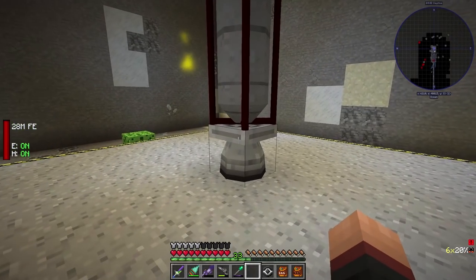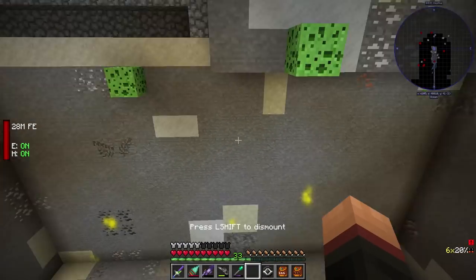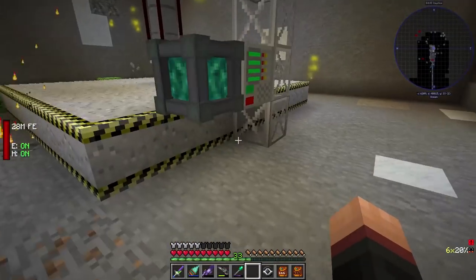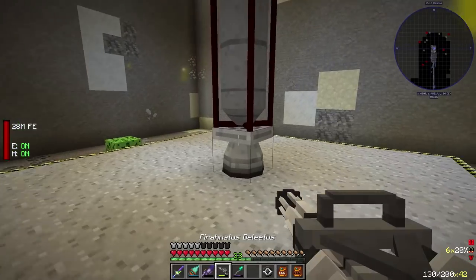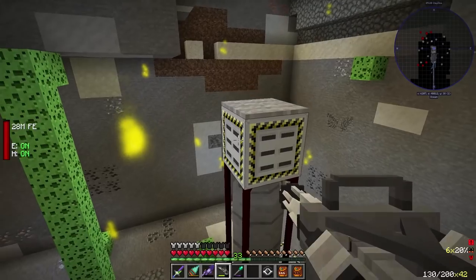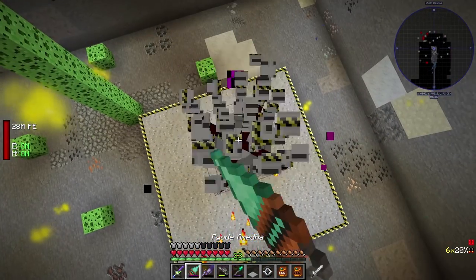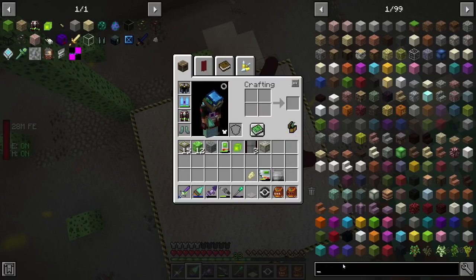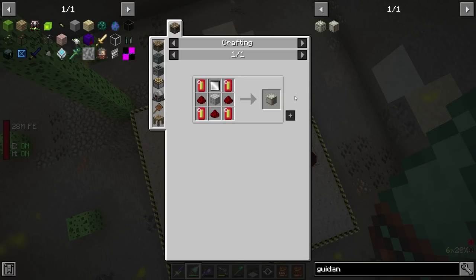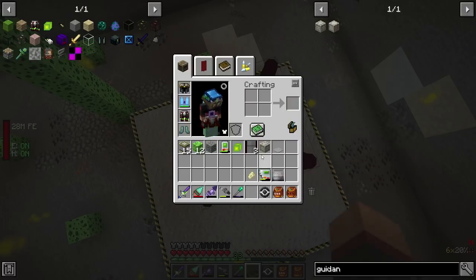Did it build? We have the thruster, one two three four five six seven fuel tanks, guidance computer, and the seat. Unless it's an access hatch — fuck's sake, I didn't craft the actual guidance computer, did I? Of course not.